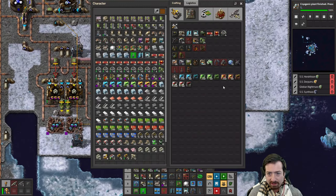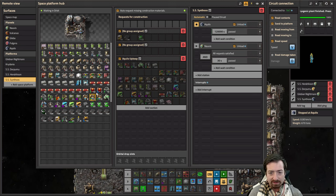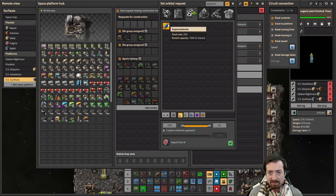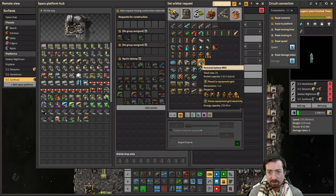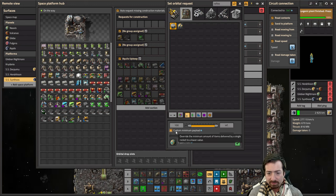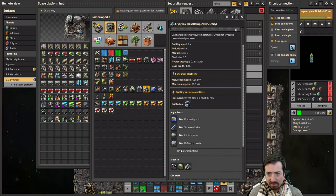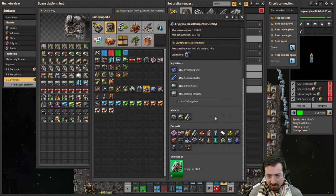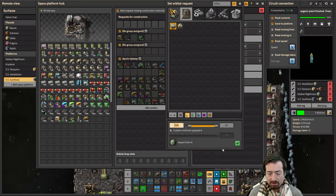The cryogenic plant research is finished! Can I handcraft them? No, of course you can't. I meant to grab this stuff when I was at Norvis — because we have superconductors on Norvis. I can also just request refined concrete: 40 apiece, and I need to make these on Aquilo. Let's request 500 refined concrete.